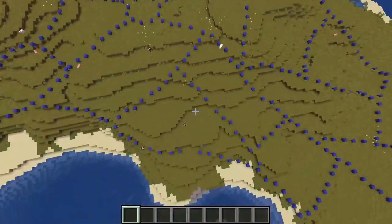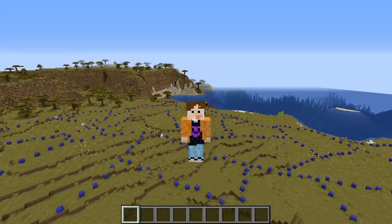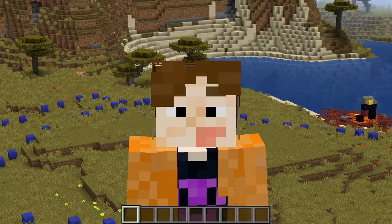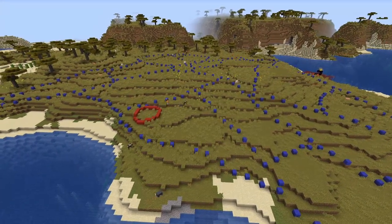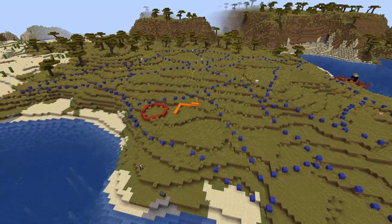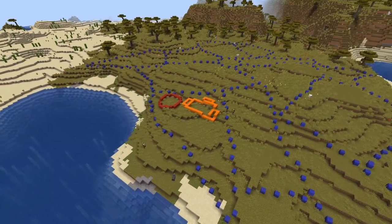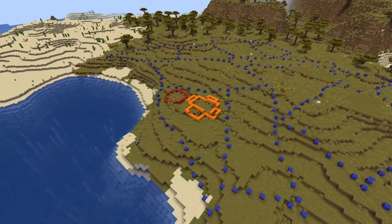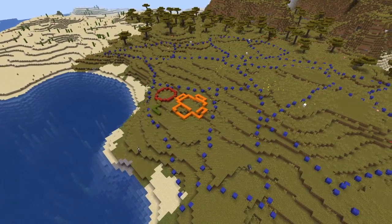Right now we're going to start planning out some buildings for the village. Now we're going to be putting in the buildings inside the roads and just planning out where all of them will be. I'm using coloured wool for this — several different types to show what the different types of buildings are.